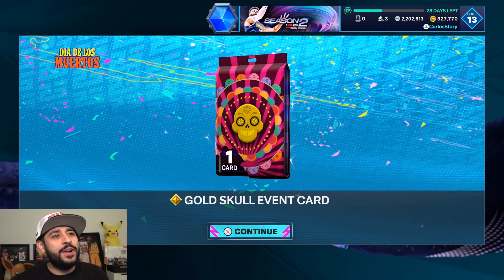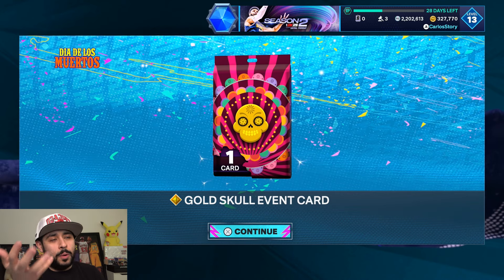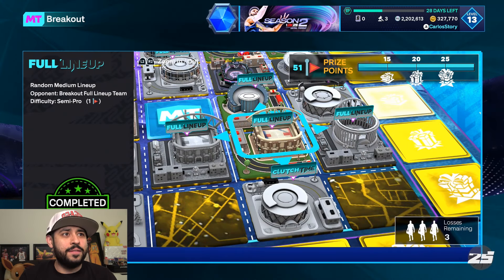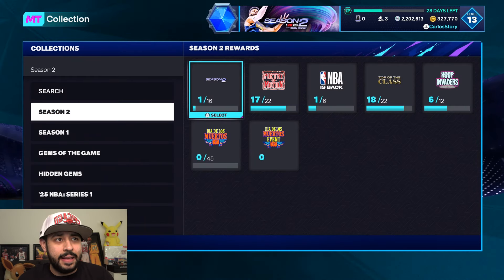The new free pink diamond event is officially here. Like the video because we gotta get lucky — I just got a gold skull event card. You need these to get the free pink diamond Shea, as well as the other stuff 2K added. Let me know in the comments what player you're trying to get. Are you trying to get Shea?